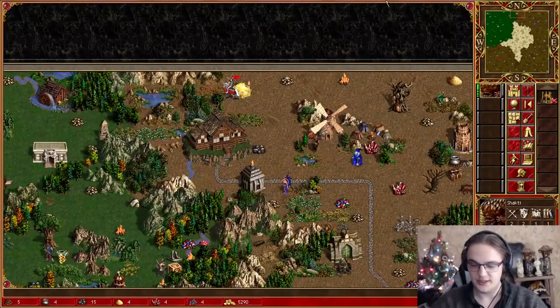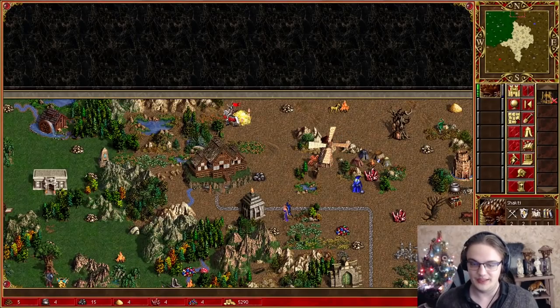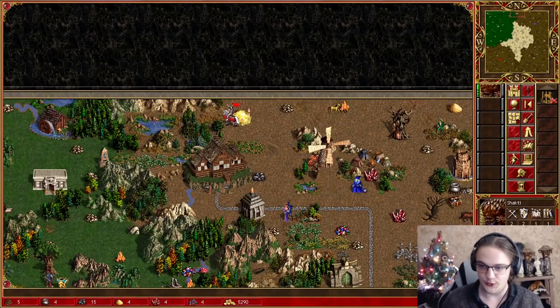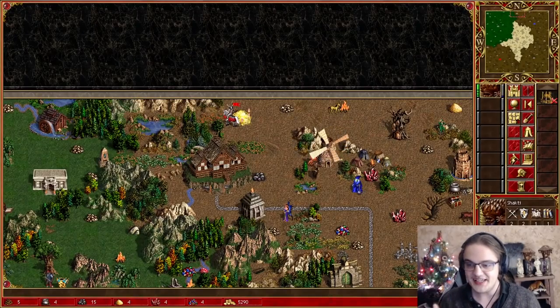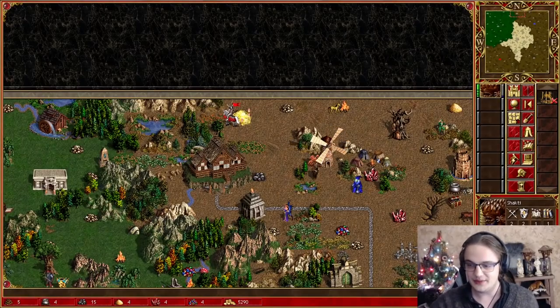The second trick is basically an AI exploit, but a very popular one you can use for many things. Units that are able to retaliate have a flaw with the AI where, if you position very specifically, you can actually get them to hit a 1-stack thinking they will hit your big stack, but they actually will not.